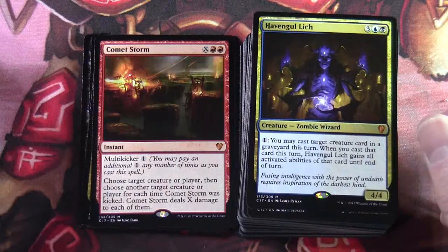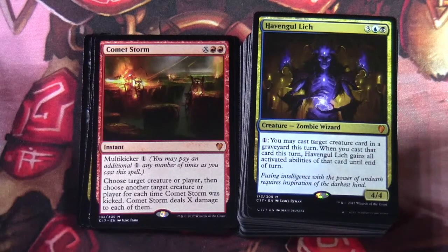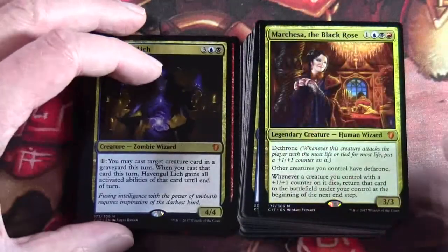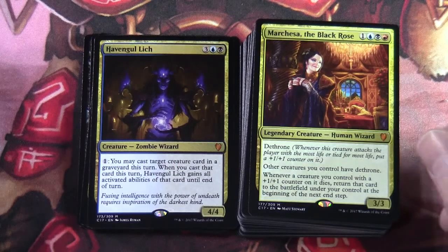Havengul Lich — three blue-black, a 4/4 creature zombie wizard: for one, you may cast target creature card in a graveyard this turn, and when you cast that card, Havengul Lich gains all activated abilities of that card until end of turn. Marchesa, the Black Rose is in here — one blue-black-red, a 3/3 legendary creature human wizard with dethrone. Whenever this creature attacks the player with the most life, put a plus-one plus-one counter on it. Other creatures you control also have dethrone. Whenever a creature you control with a counter on it dies, return it to the battlefield under your control at the beginning of your next end step.